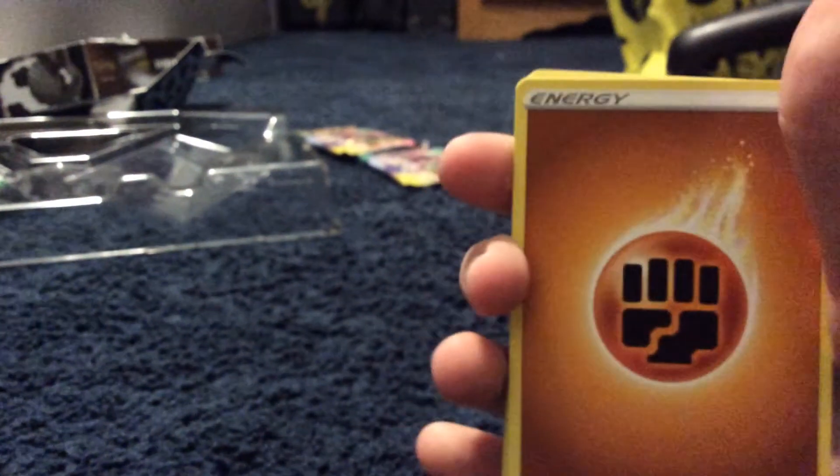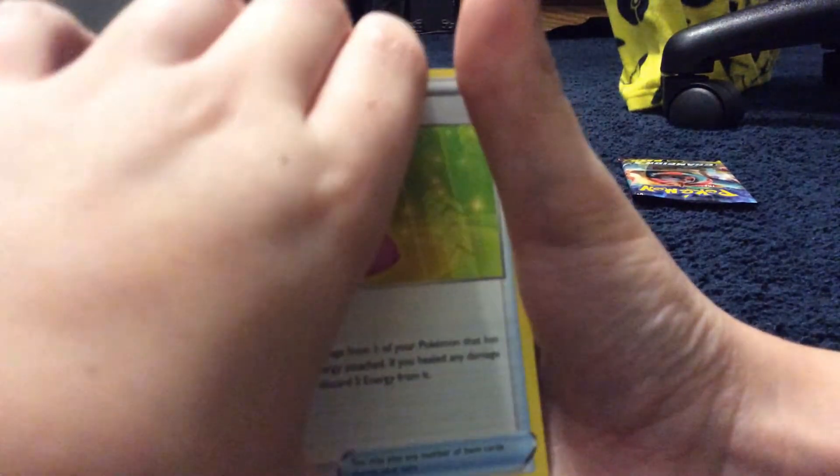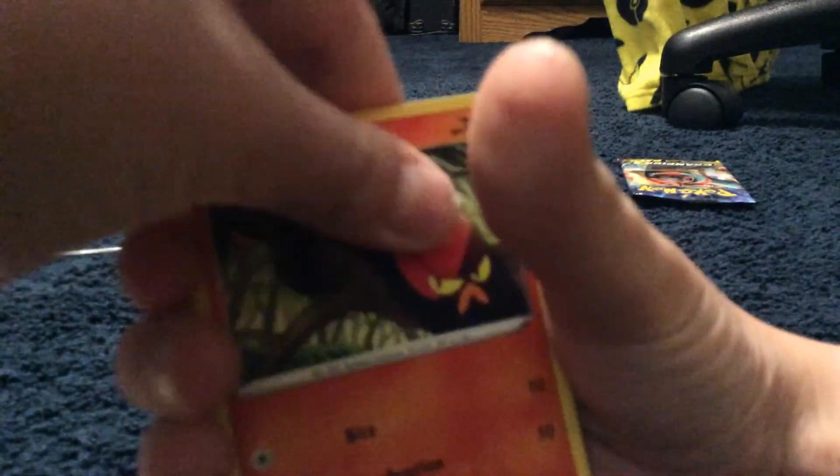I'm going to open this up. Hopefully I don't spoil it because at least I know the card trick for most packs. Alright. Code card — go get yourself some free Pokemon. So we have Fighting Energy, Hyper Potion, Rotom Phone. Absol. Sizzlapede. Weedle.